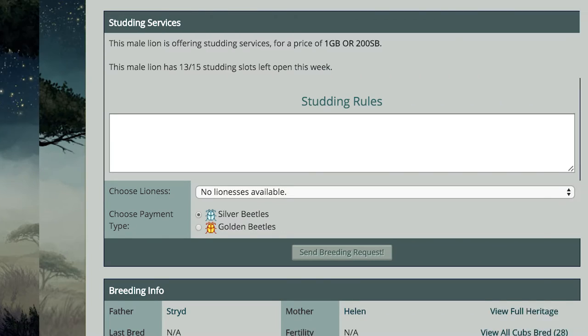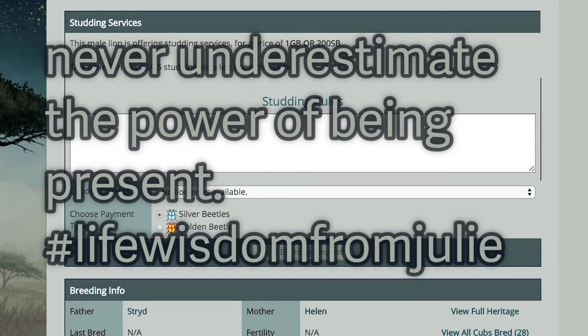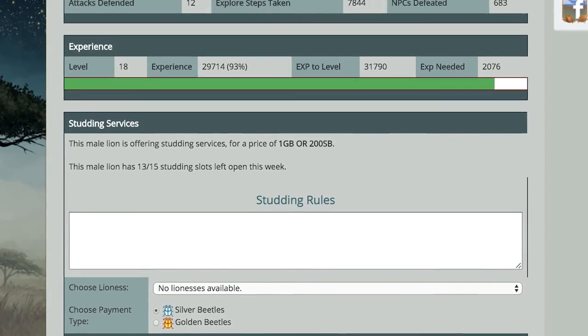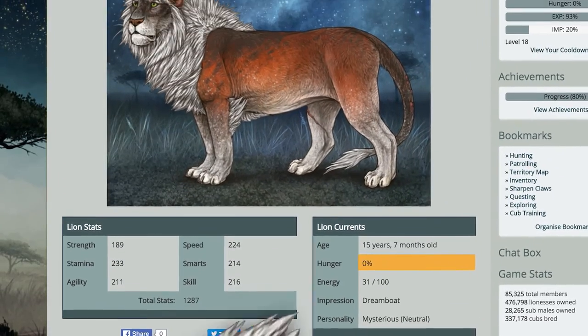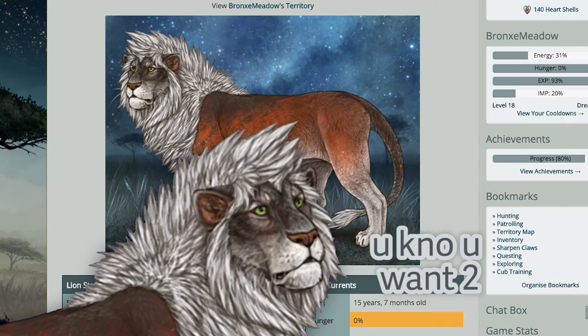Kind of like selling lions, you can sell your alpha's stud services. Just like selling lions, you're going to want to advertise and understand your niche. Never underestimate the power of being present — people might not know about you until they see the thread advertising your alpha. If you want it to work, put some work into it. For some shameless self-promotion: Bronx Meadow is nearing retirement. If you want this 1,200-statted, 8-marking alpha to father some cubs, now's your chance. Send over a stud request for 200 silver beetles today.